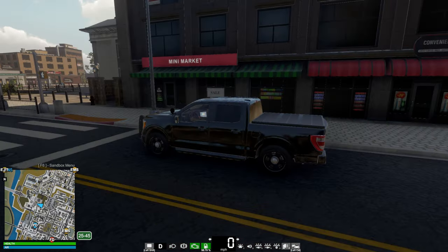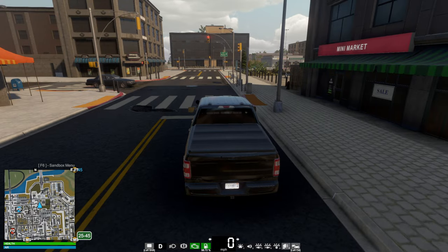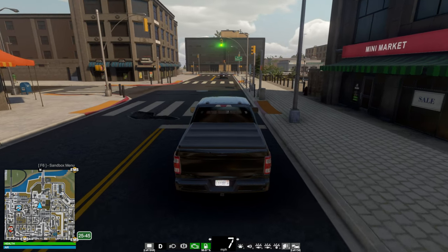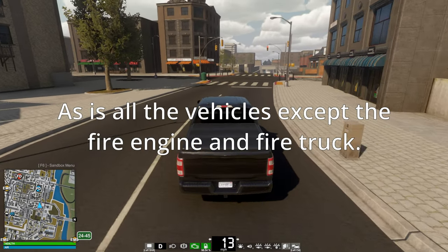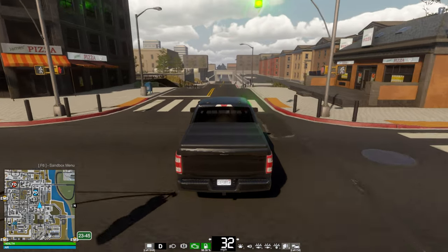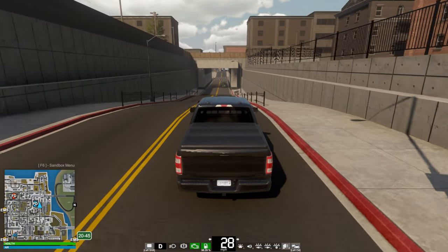If you get a call-out saying the mini market needs to have its fire systems checked, or the diner needs to be checked to make sure it's in compliance - do a fire inspection - that vehicle would then be useful. But in its current state, the truck is absolutely pointless for a firefighter except for one call-out. I'm not even sure it has a ladder to get a cat out of a tree. I found two call-outs you can use the truck for as a firefighter: you can use the pickup truck to rescue the cat out of the tree by using the chainsaw, and to clear a road from a tree. Those are the two things you can do with it pretty much.